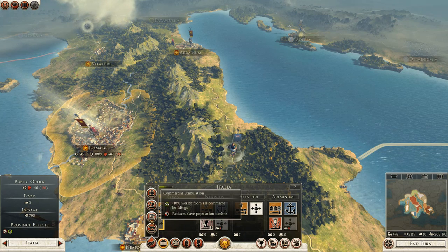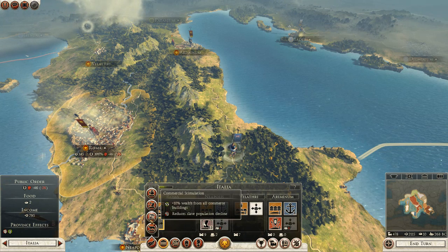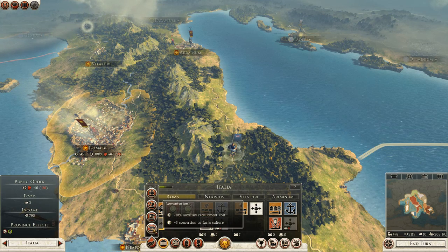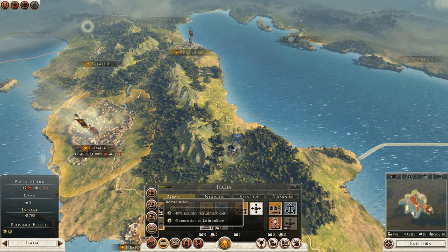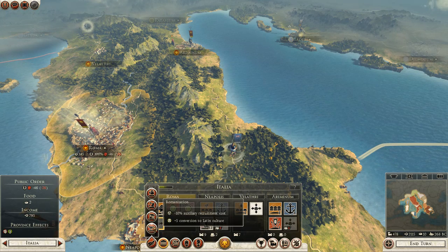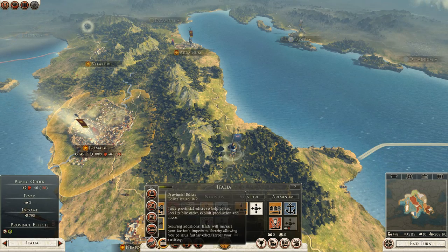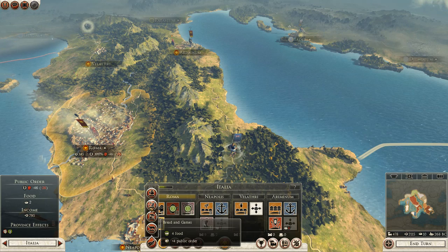Commercial stimulation makes it so that the provinces generate more income. Romanization will make it so that barbarian cultures are more integrated into ours and it'll lower the auxiliary cost. Well, it is Rome, so I think I'll go with the bread and games section.